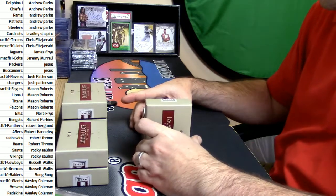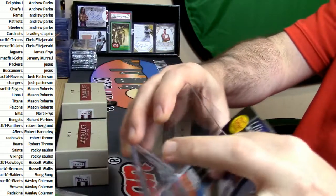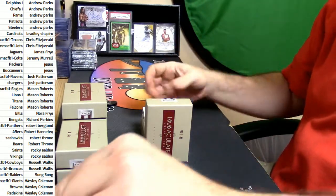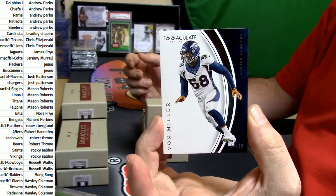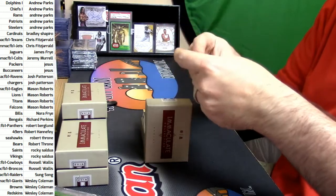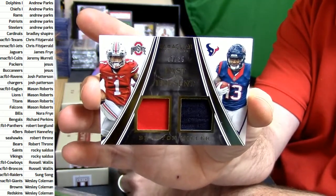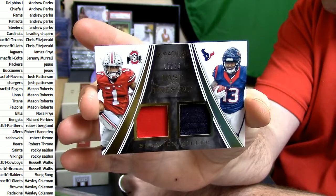Alright, let us start. 14 out of 99 — Broncos Von Miller. One of ones for everybody, past and present. 7 out of 25 — it is Ohio State's Braxton Miller, and the Texans' Braxton Miller.